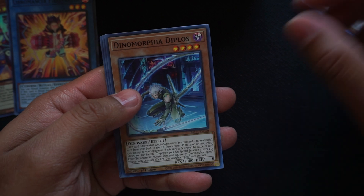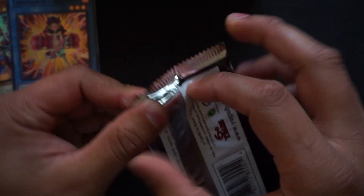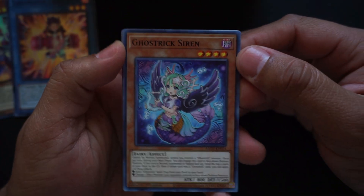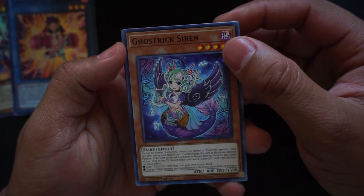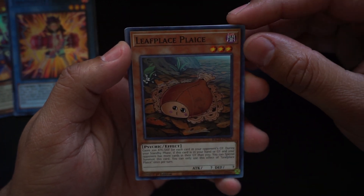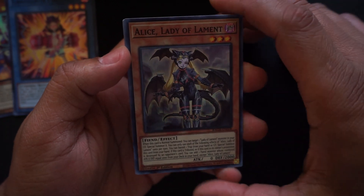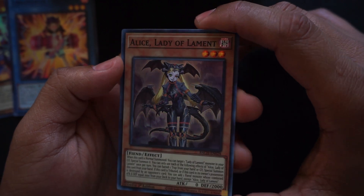I'm really excited about the Dark Magician support cards. Another Ghost Trick — Siren! Look at this, these cards have such nice art. Neroi the Dream Mirror Trader, Leaf Place Place Place, Ghost Trick Shot — a little spell card to help out with your Ghost Trick deck — and Alice Lady of Lament. Wow, this looks very nice, beautiful fiend effect.